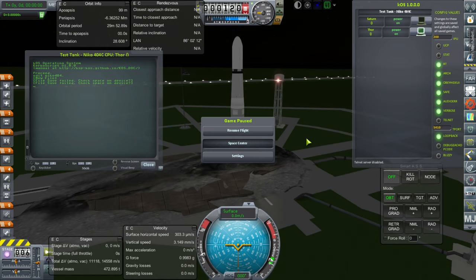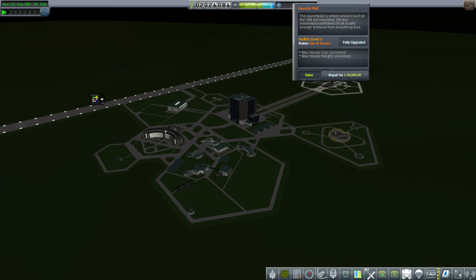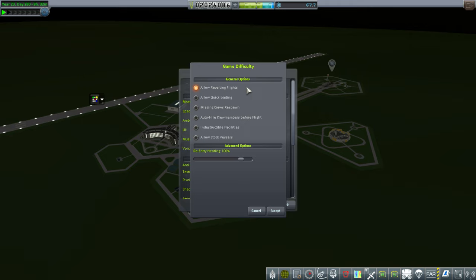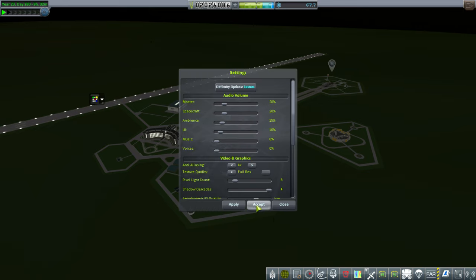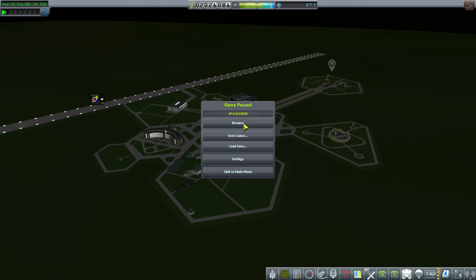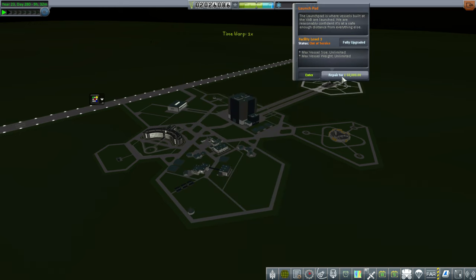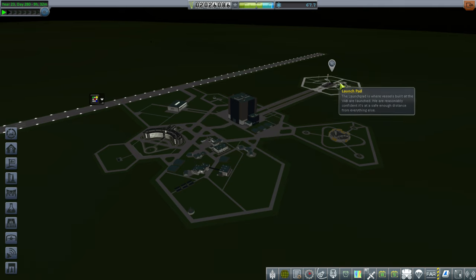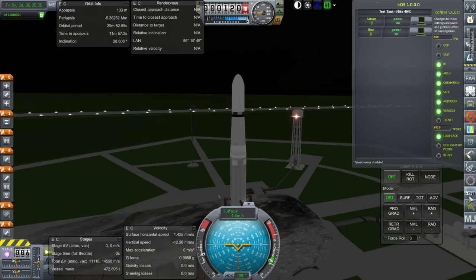Maybe we can repair the launchpad with the rocket on it? I don't know. I really don't want to repair for 60,000. Okay, here's the deal — can we have indestructible facilities? I'll pay the 60,000 but we have indestructible facilities from now on, because it just randomly explodes with no good reason. I'll repair it after we launch. Okay, here we go again.